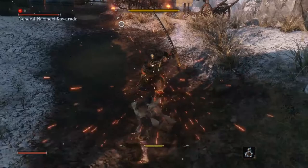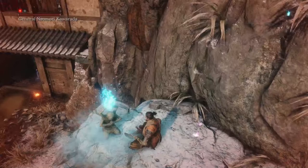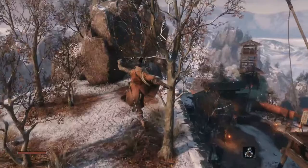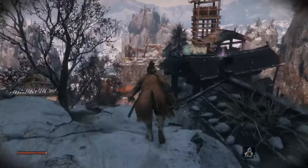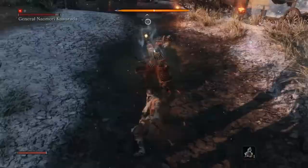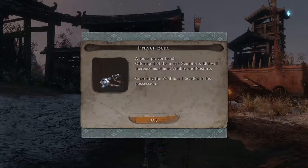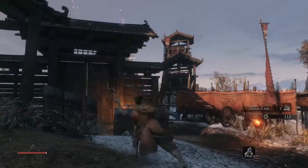If you are having trouble, fear not — a ninja is cunning and resourceful. If you are hurt and out of resources, you can run back to the Sculptor's idol behind and rest, resetting the fight and replenishing your healing orb. You can also even the odds by heading left from the gatehouse, climbing up to the cliff ledge and sneaking in crouch on the rooftops to get behind Naomori for an aerial death blow. Congratulations — you are awarded a Gourd Seed and a Prayer Bead. Gourd Seeds can be exchanged with Emma at the dilapidated temple for more healing gourd uses, and offering four Prayer Beads at the Sculptor's idol increases your maximum health and posture.